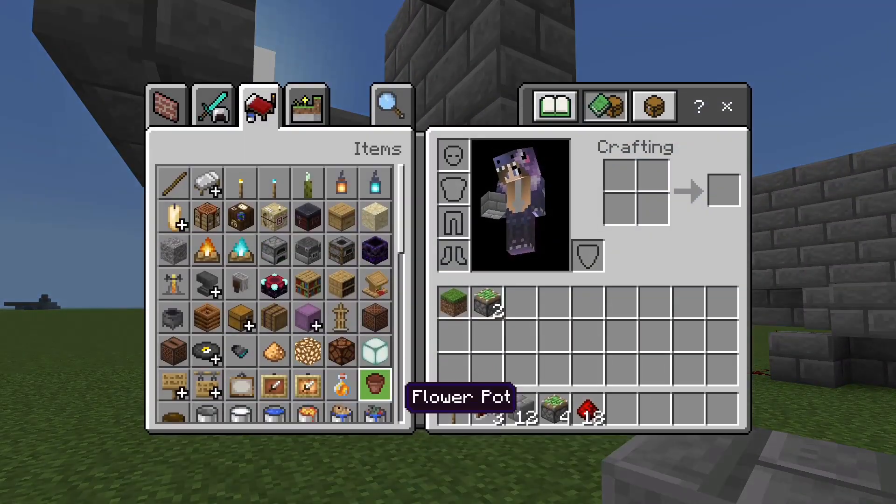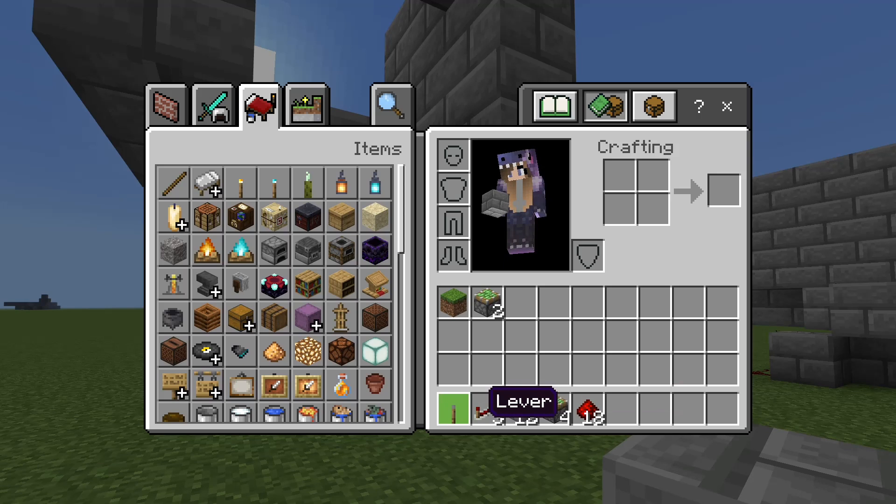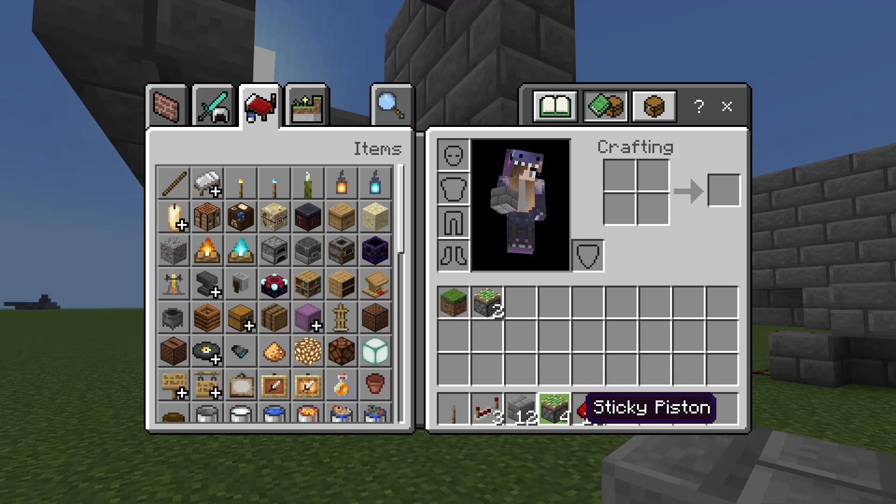You're going to start by getting a lever, three repeaters, on any amount of blocks you want — it's just got to be at least four. Then you're going to need four sticky pistons and 18 redstone.